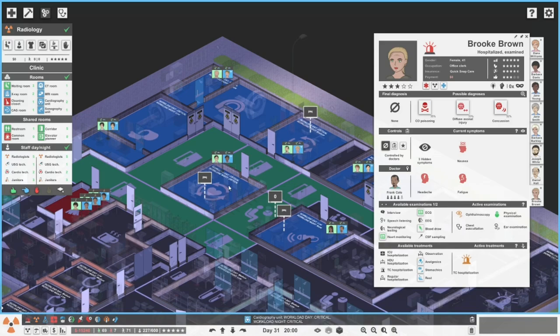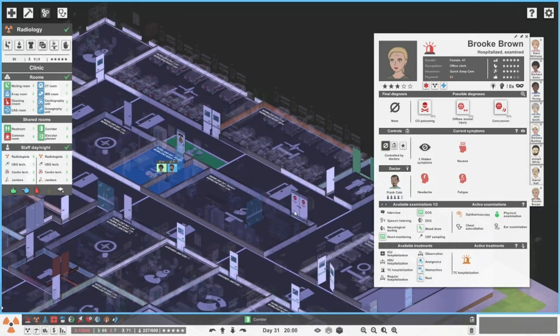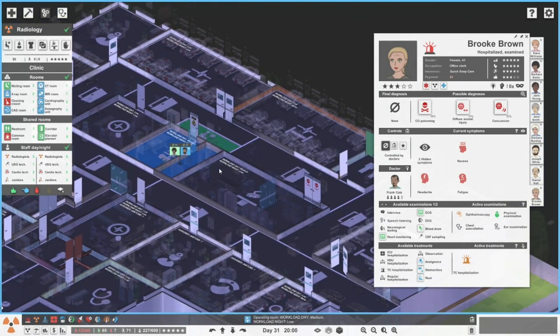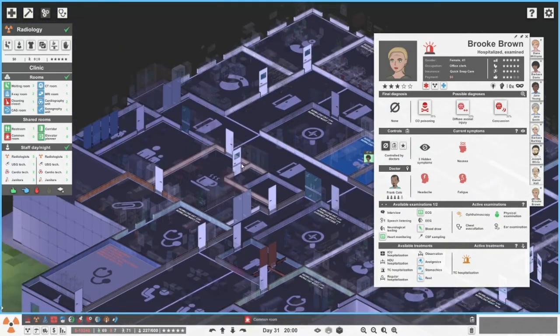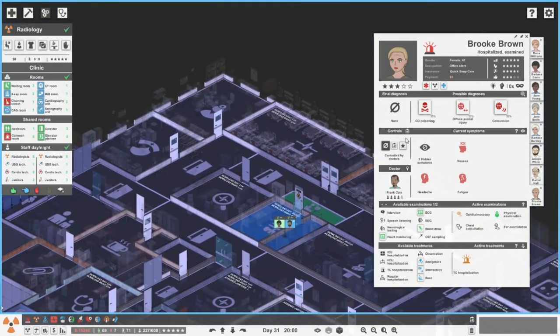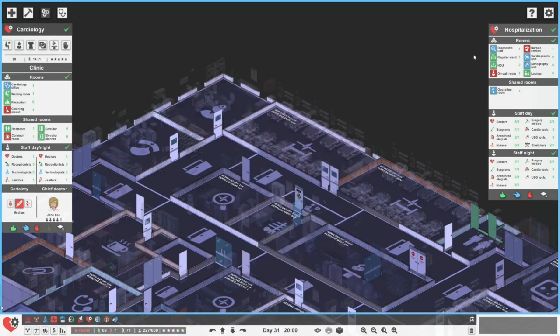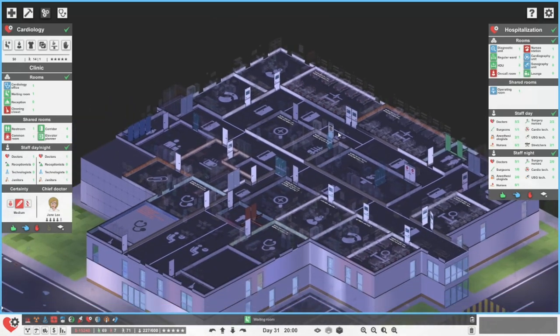Maybe get more of this built upstairs over here. Alternatively, do we have a sonography — it's not sonography, is it? Let's have a look. In hospitalization over here — it's called a cardiography unit, yeah, it's not sonography. Should we build a cardiography unit over here? Hang on, let's have a look. There isn't one. So maybe we need a cardiography unit upstairs here also.